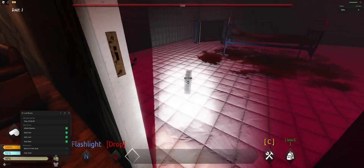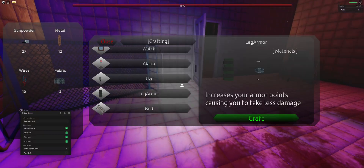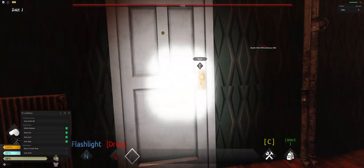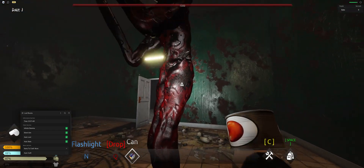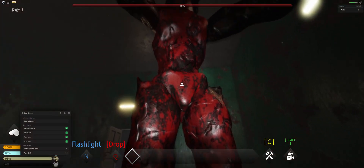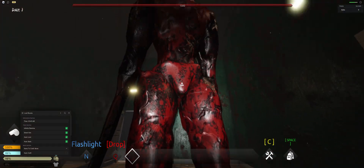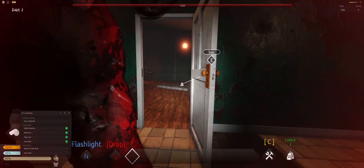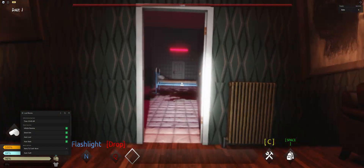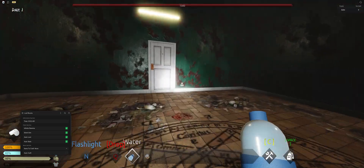It takes three fabrics to actually craft a medkit, so I have three now. I'm just going to show you that it works. First, it drains your armor, and I'm going to start taking damage right now. As you can see, I automatically bought a medkit and used it. So yeah, that's what that does.